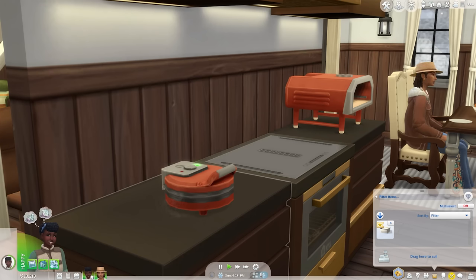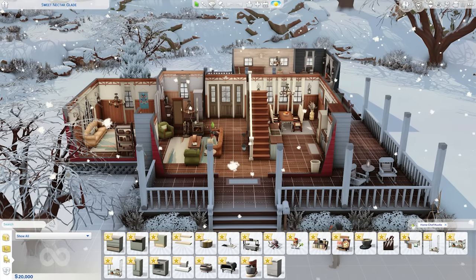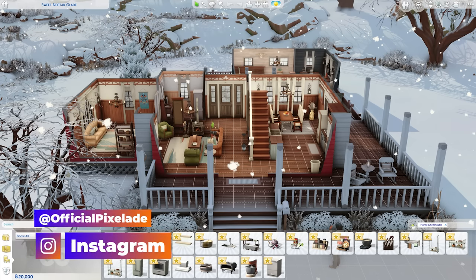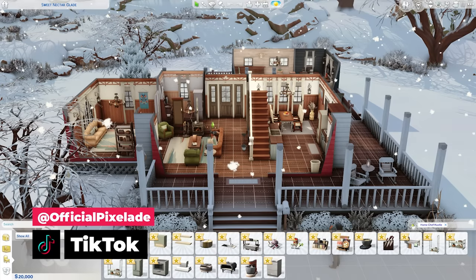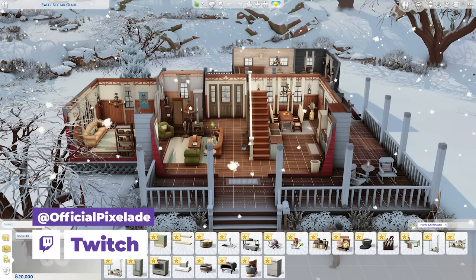Home Chef Hustle is out now for everyone. I told you guys I was going to jump into the game and review it for you — give you my overall thoughts and reactions. I've yet to dive in and take a look at this stuff. I was so busy yesterday I did not have time to sit down and give this a thorough review. This stuff pack is priced at $9.99 and you get gameplay, build/buy, and Create a Sim.